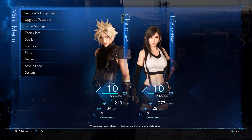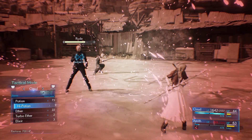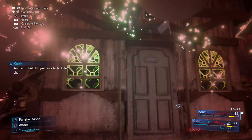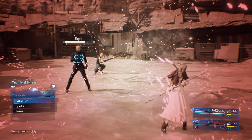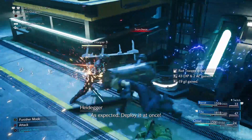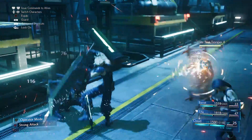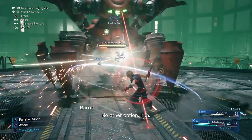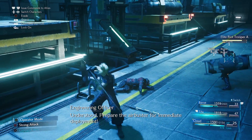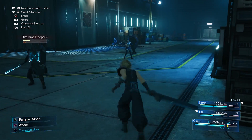In the Remake you gain control of four characters: Cloud, Barret, Tifa, and Aerith. Each character has a unique ability you can use with Triangle, and you can switch between characters with the d-pad. Cloud is your general well-rounded close-range attacker with a good balance between defense and offense. His unique ability is Mode Change — Operator Mode balances offense and defense with guarding, dodging, and good movement speed, while Punisher Mode dishes out powerful attacks but sacrifices speed. Guarding in Punisher Mode lets you counterattack melee attacks, but dodging reverts you to Operator Mode.